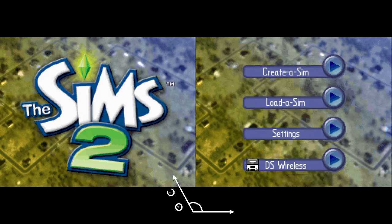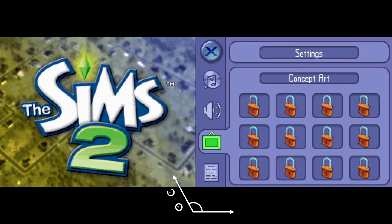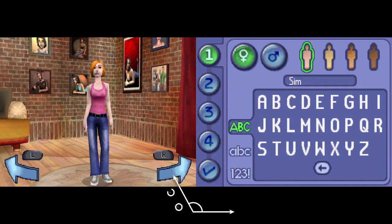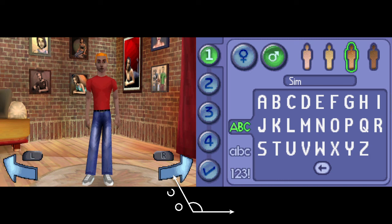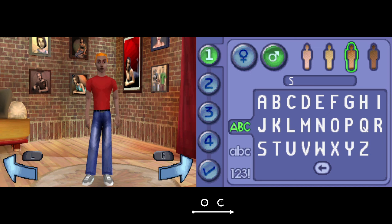There are quite a few things you could do. No way we're doing DS wireless. There's concept art and settings we could mess around with, but that's all in-game and they actually show you the credits so it looks like you finished it. The main thing is creating a Sim. I did play this a while back, one of my first VODs on YouTube, and the audio just crapped out badly.